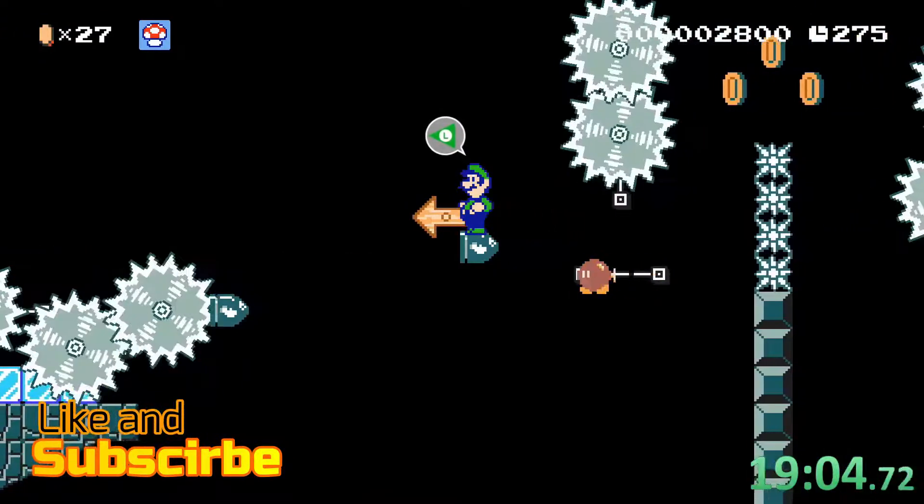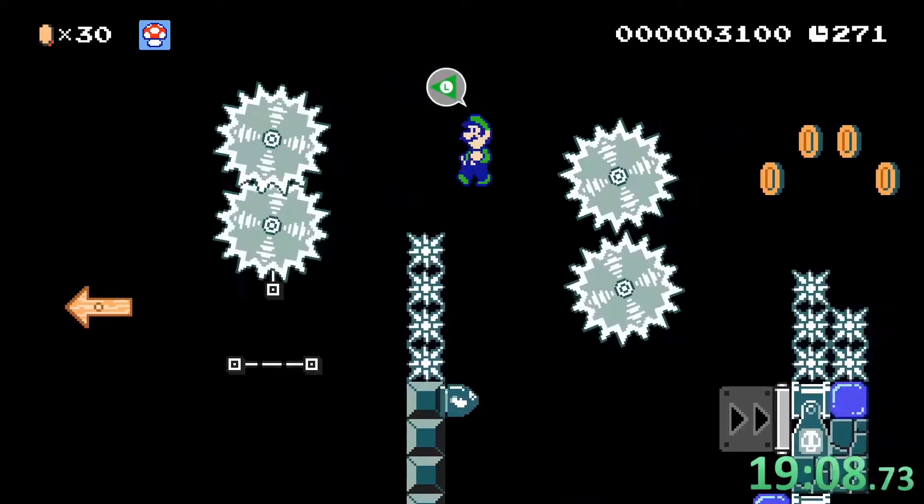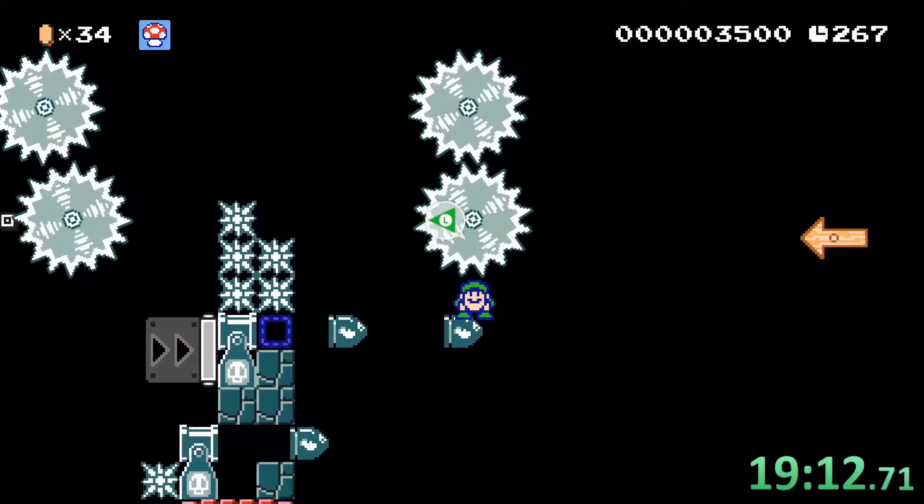We need to jump to the other bullet because our bullet is about to blow up. Over the spikes here a worm gets triggered, which allows the launchers to shoot a bullet.